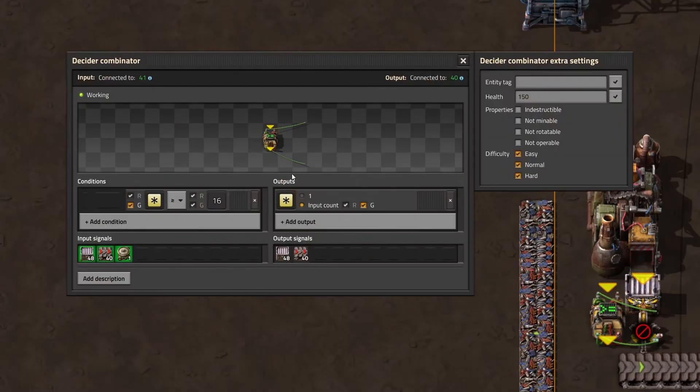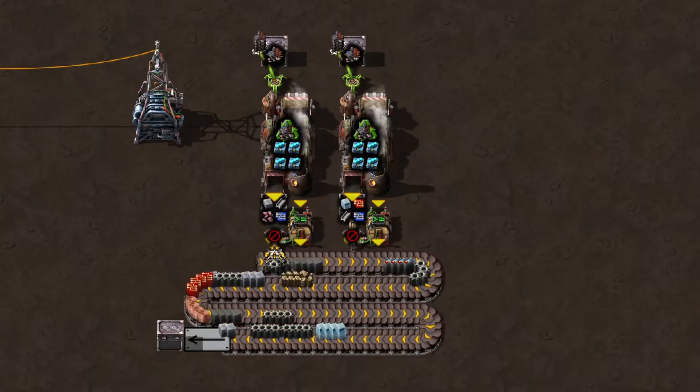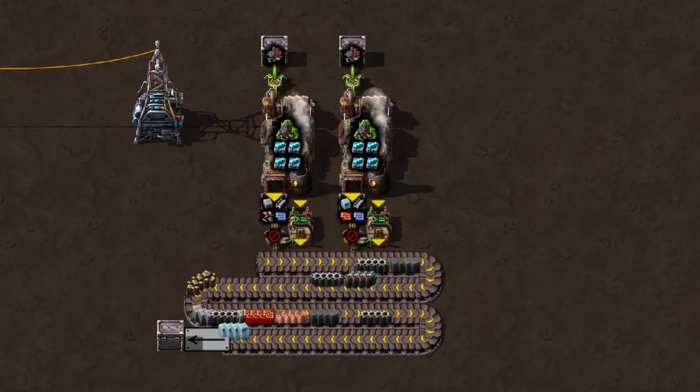Good evening, dear viewer. I just made a Fulgora video which contains a blueprint for recyclers outputting stacks of items using circuit logic. I was already lying in bed, quite satisfied with myself, but then a viewer wrote this.